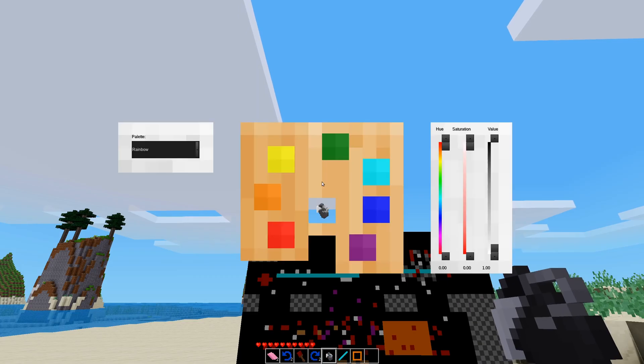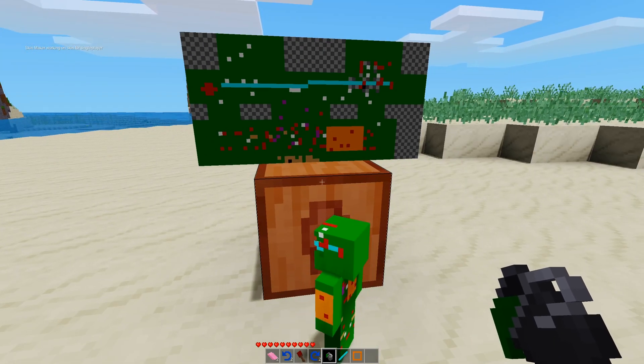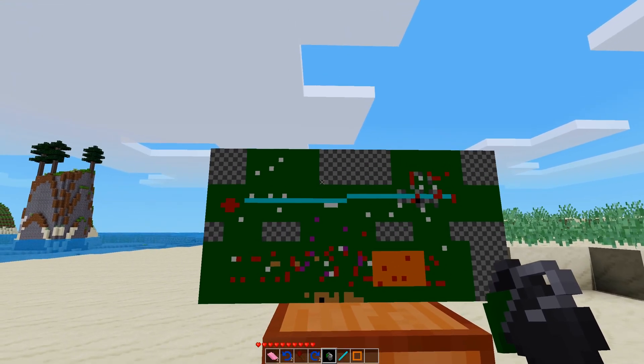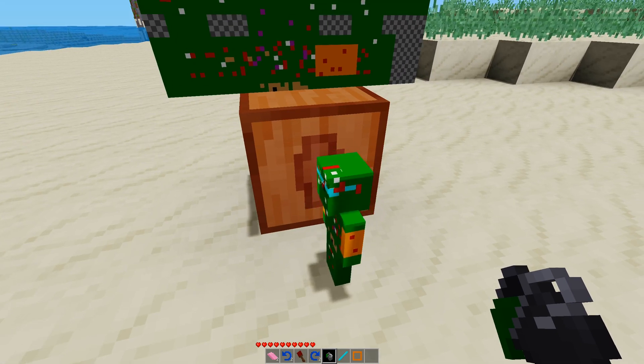There's also a fill bucket. Right-click to pull up the palette. That actually makes things quite a bit easier because then you could block off an area and fill it in. So that wouldn't be so terrible.